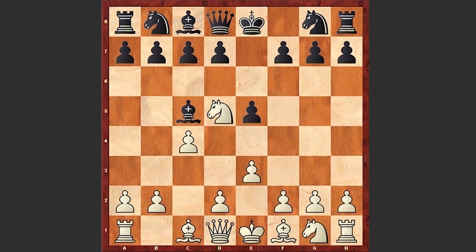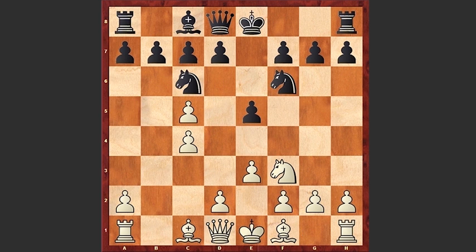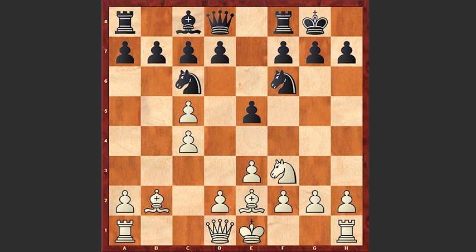Bc5, e3, Nf6, b4, Nxd5, Nxc5, Nf6, Nf3, Nc6, Be2, and Black castles.